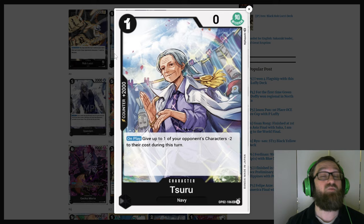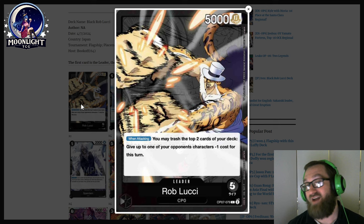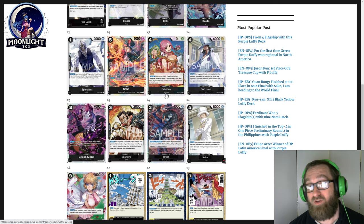Remember, Helmepo gives minus three and it's a 1K Counter in hand that can be brought back with Gekko Moria. It is still running four Surus, which you can grab back with Gekko Moria. And if you already have your Ine's Lobby down — minus two here, minus two here, minus one with your leader — there are tons of value and really insane combos.